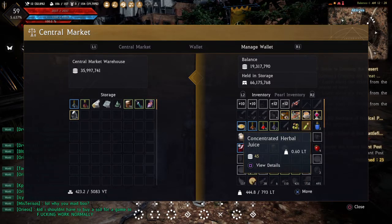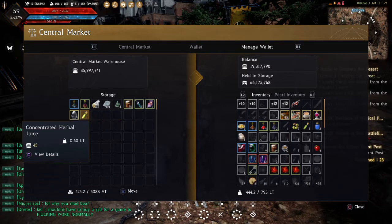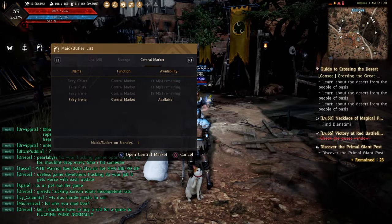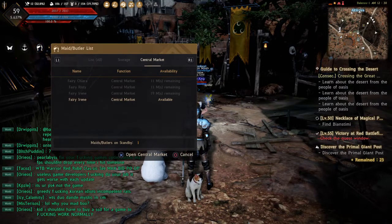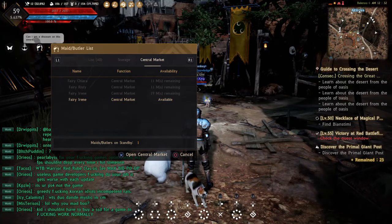Let me give you an example — let's transfer over some herbal juice. I press triangle and it will immediately transfer it over, but I will lose access to that maid. Since I have four maids, I could transfer four items over from inventory to warehouse or warehouse to inventory.